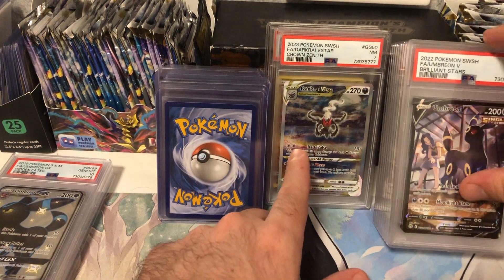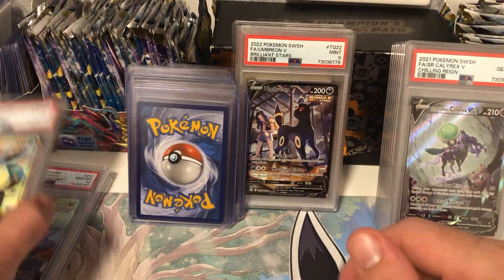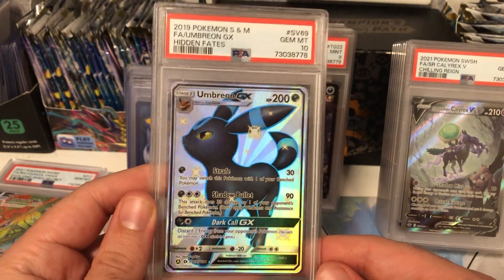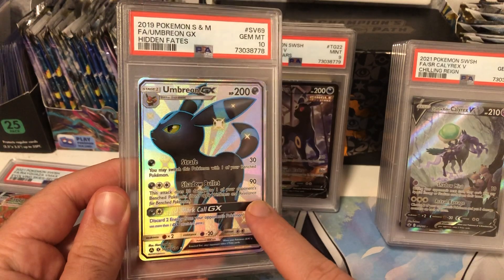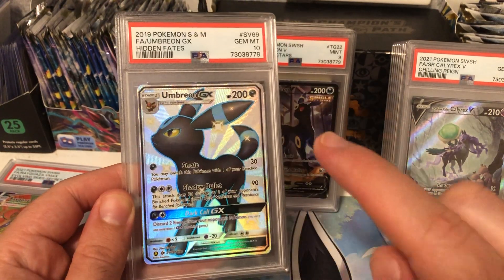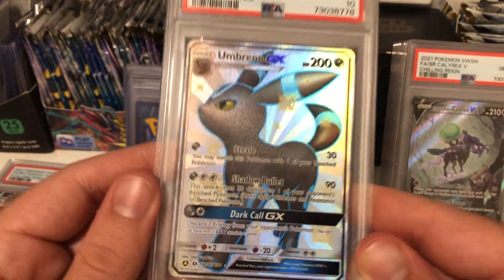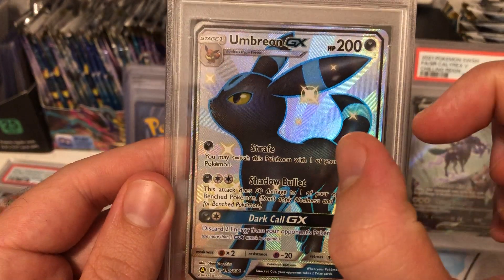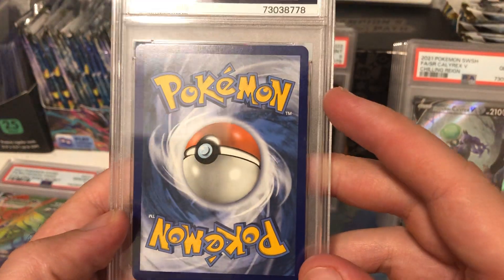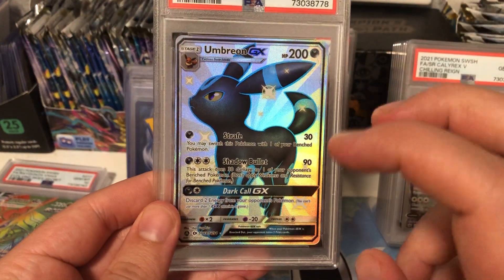So those were the two 9s and the 7. Then I got this Umbreon GX full art shiny from Hidden Fates - PSA 10! I was so happy about this one because I bought it specifically for grading and really wanted to get a 10. I really didn't know for certain if it would get a 10 because this side's edge is really thick compared to the other side. But the back has really good centering, and even though it's a bit off center on the front, it still came back a 10 - so I'm happy with that.